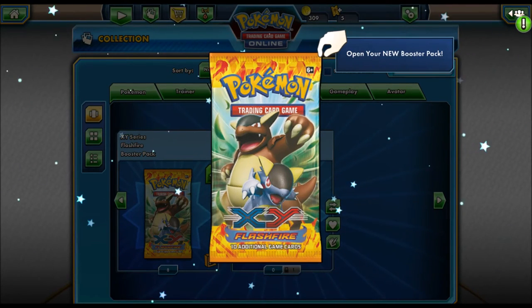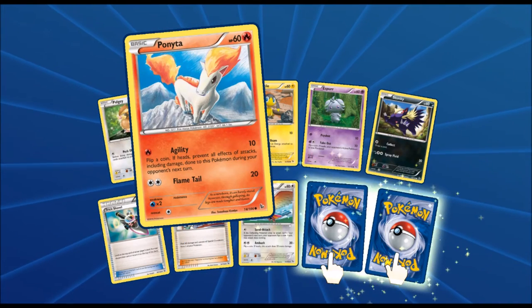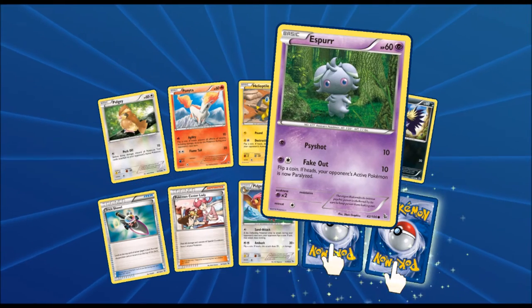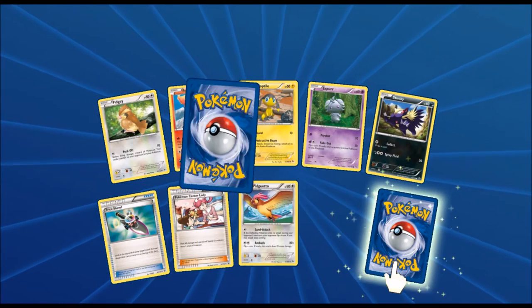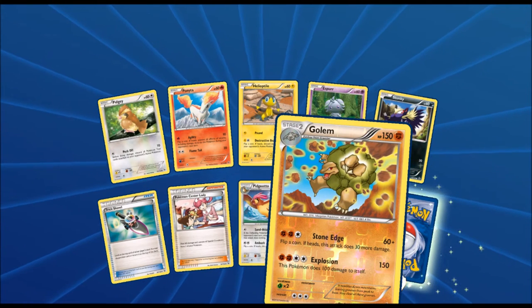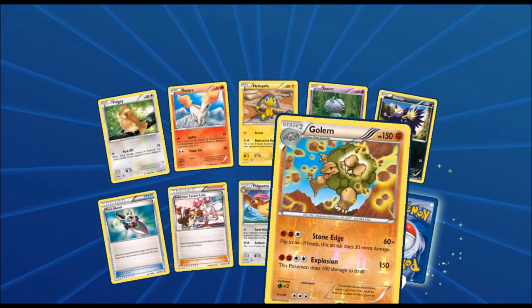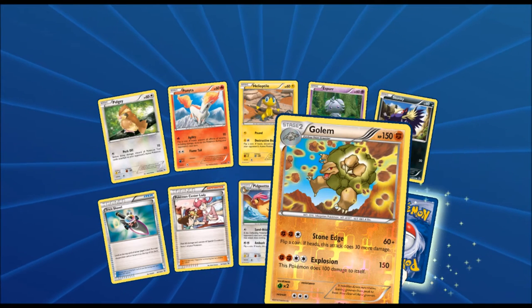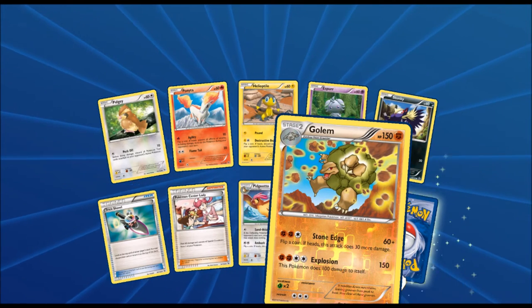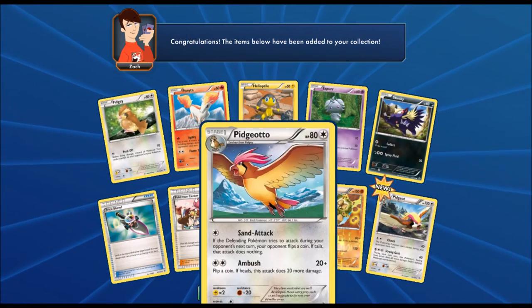Down to ten packs guys, so after this we'll be in single digits. Got Pidgey, a Ponyta, a Helioptile, Espurr, a Trick Shovel, a Nurse Joy, another Pidgeotto, and then we got a Golem with Explosion — does 100 damage to itself but 150 base damage, or 170 with a certain item attached. Most EXes are 180 so it's almost enough. Final card is Pidgeot, to go with our Pidgeotto and Pidgey.